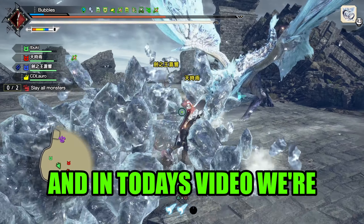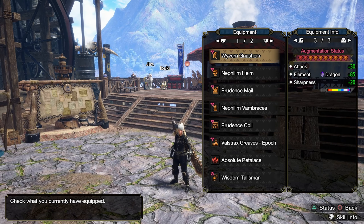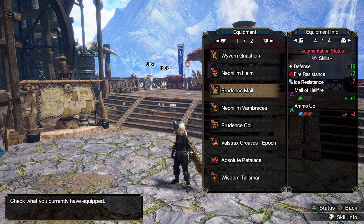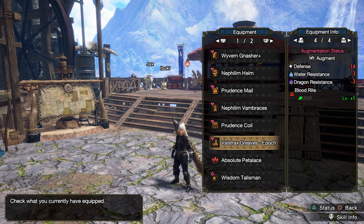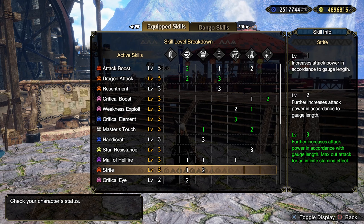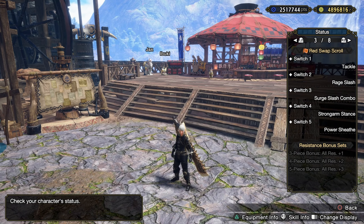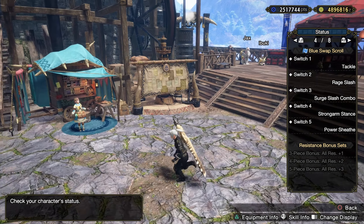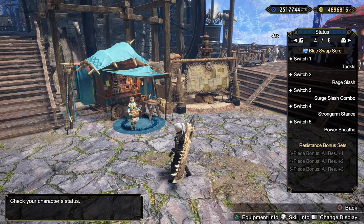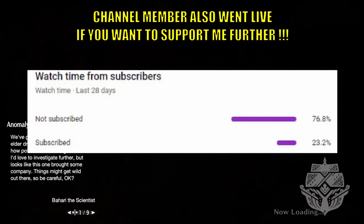Hello everybody, my name is Pyrak and in today's video we're going to be playing some greatsword in SOS hunts. Here is my build - I haven't updated it to the bonus update yet, so it's just my standard Berserk male of hellfire set with Strife, using the Berserk one to two slots. All the green numbers are from decorations, so you're welcome to copy it. This is a Surge Slash build, so we don't need to focus too hard on raw - we just want all the element and as much raw as we can fit. Please consider subscribing - over 76% of you are not.